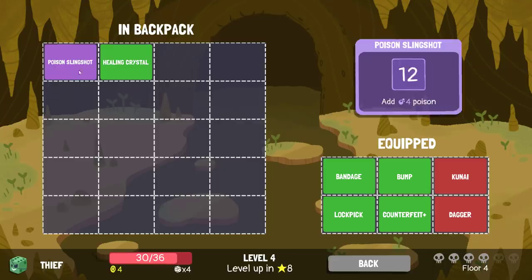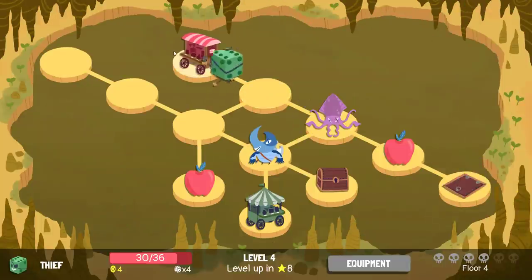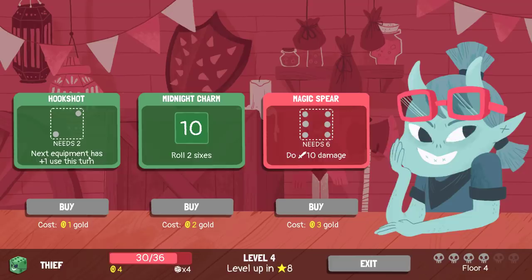I think hookshot is meant for builds like giant single things that you want to hit multiple times in a turn, rather than as an assistant for a breaking kind of build. Unless it upgrades to reusable — in which case, hookshot is suddenly incredible. Unfortunately we won't know if that's the case. Midnight Charm: roll two sixes — hilarious. Magic Spear as well. So if we wanted to, we could try and do a heavy pivot right now.